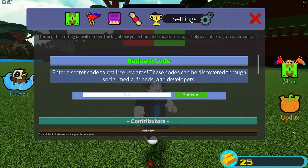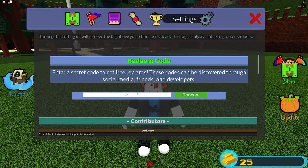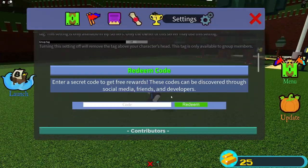The rest of the codes give you better items. The first one is 'chillthrill709' — type that in and click Redeem. You'll get a classic firework, or I'll call it a legacy firework since they're old.